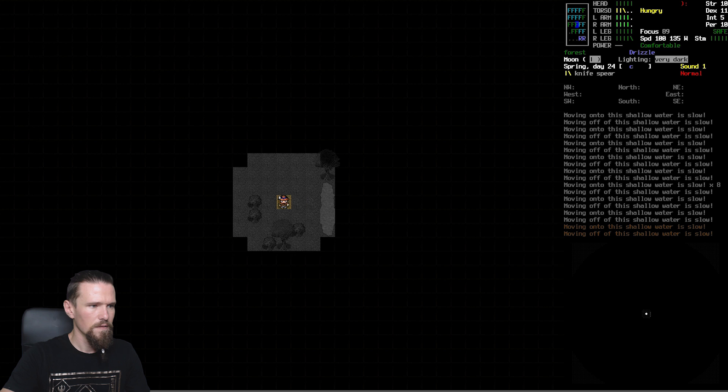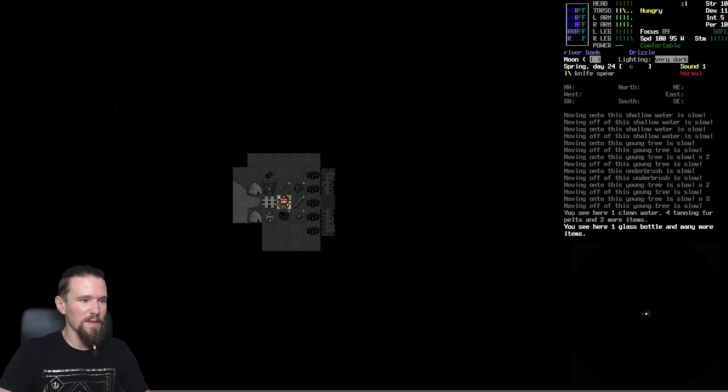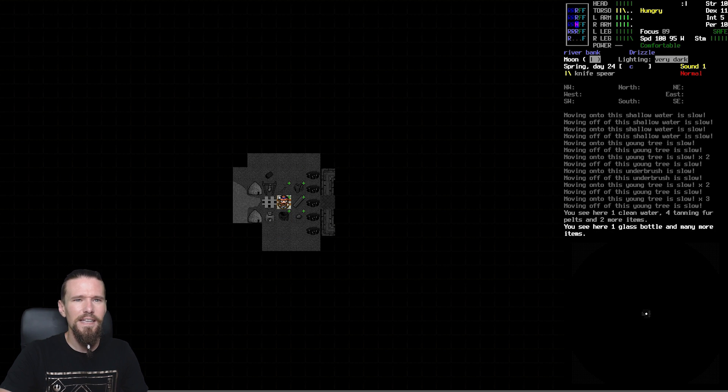Taking it slowly to avoid any holes. Coming to the edge of the forest now - should be able to just go directly up from here. Nearly there - and we can actually see home base on the mini-map! Going straight up from here and yes, we're back home. It is good to be back.